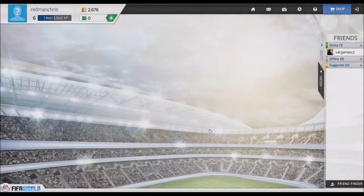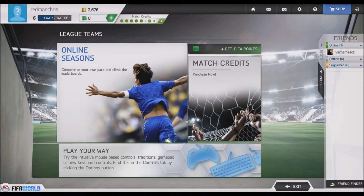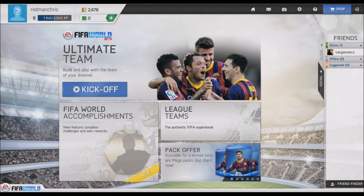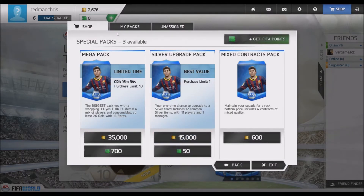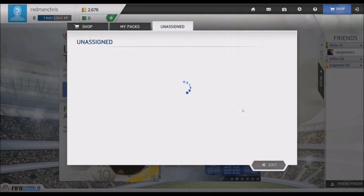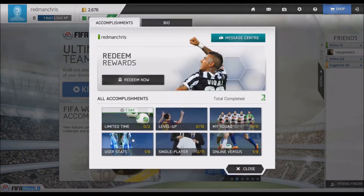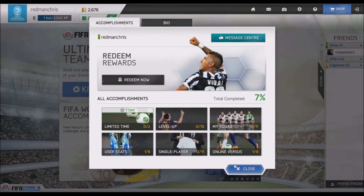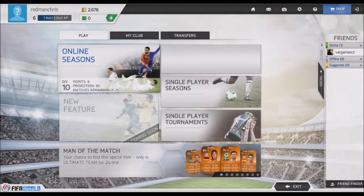What's going on guys, it's your boy Chris and we're back with another FIFA video. EA have released this new free game through Origin called FIFA World. It's basically the same thing as FIFA 14 but just the Ultimate Team and seasons you can do online — it's just a free version. You can download it right now through Origin and I'm going to be showing you guys some gameplay of the menu and how the system works, just so you get an idea if it's really worth the download.